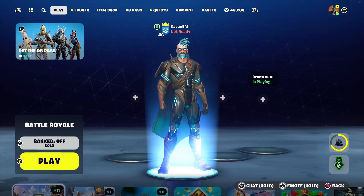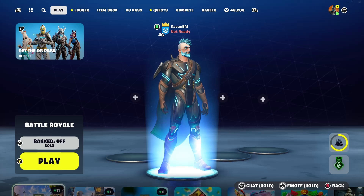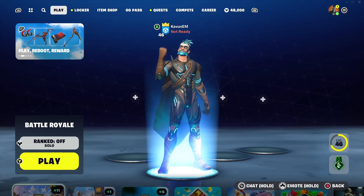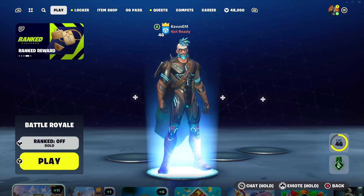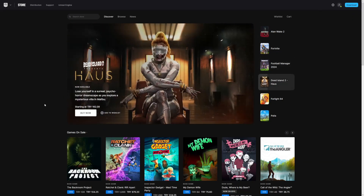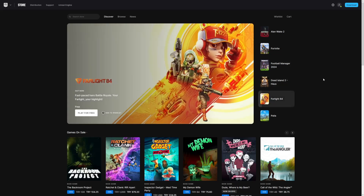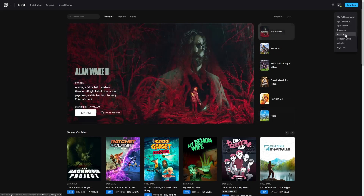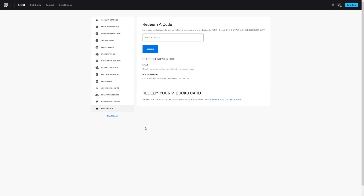Go to the store page of epicgames.com. Once you make your way to the website, I'm going to show you exactly what you need to do step by step. Once you load up the website, look at the top right of the screen and you'll see a little icon. Hover your cursor over the icon and it will open up a little pop-up. From that pop-up, go down to where it says 'Account' and click on it. It's going to take you to a page with a bunch of different tabs.